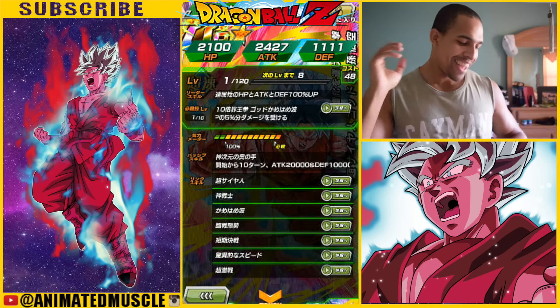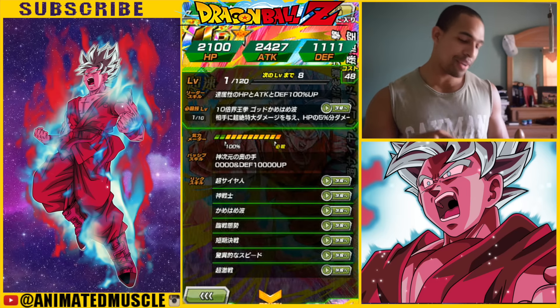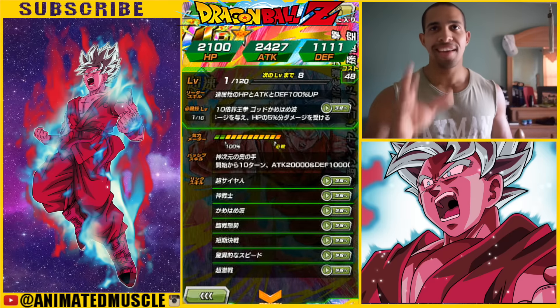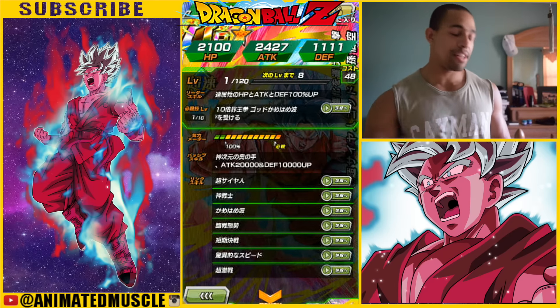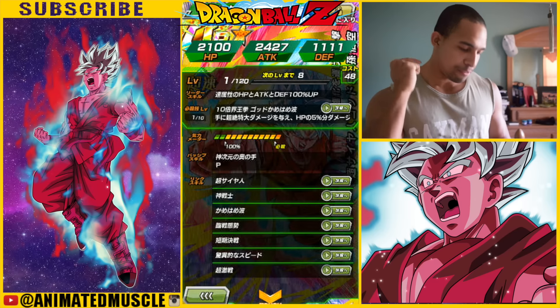His passive is clutch — attack goes up 20,000 additional to what he already has, and defense goes up 10,000 — not percent, just 10,000 additional — and that's for the first 10 turns. That's friggin awesome, that's friggin sick.